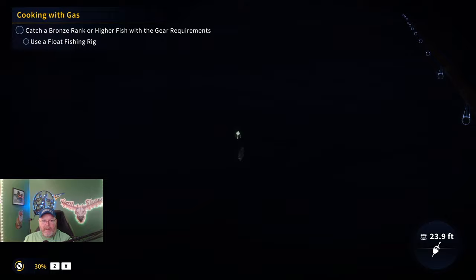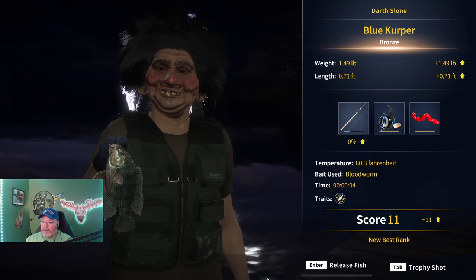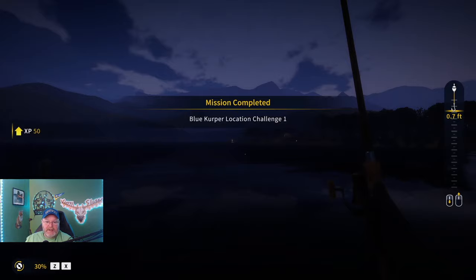We are now doing the 'Cooking with Gas' mission. I just put a number nine blood worm on. We just need a bronze. We got a blue kerper — not crooper but kerper — and there's the bronze. We got that. Let's see what the next phase of this is.